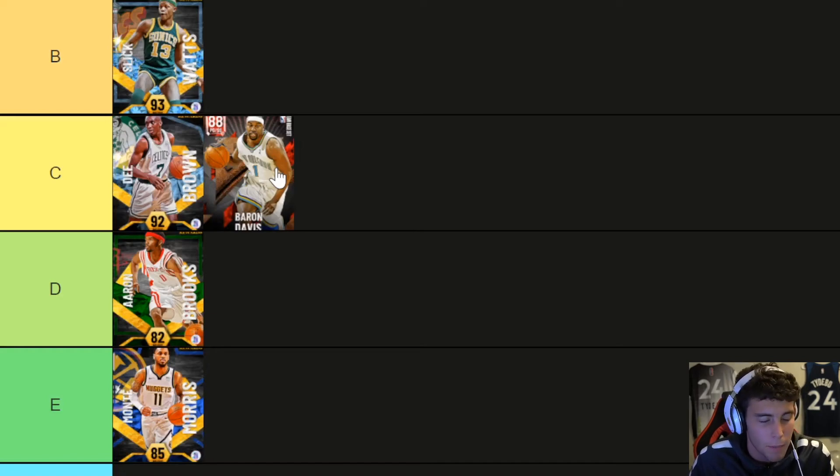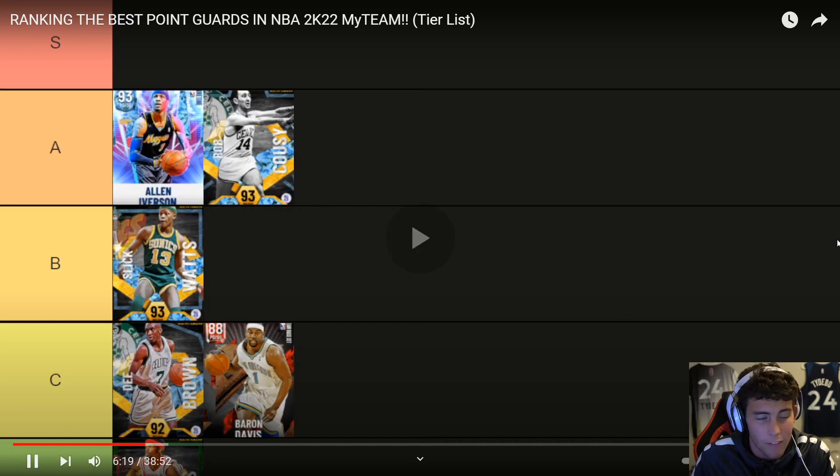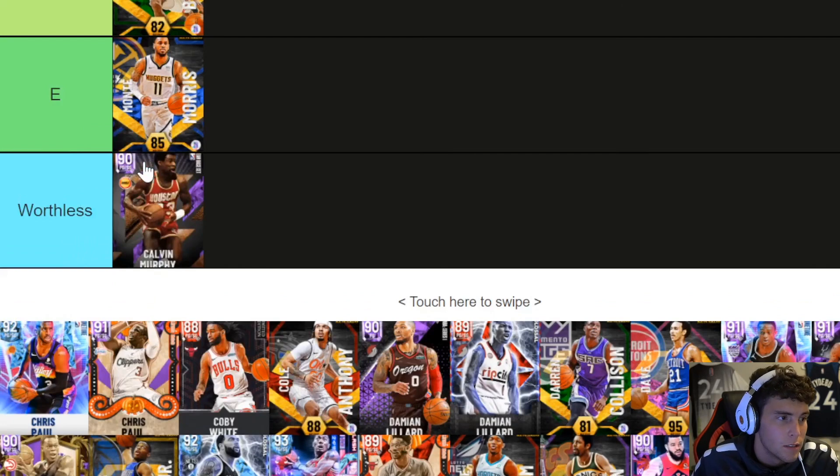Kuzma — he's good, his release is kind of slow but it's very greenable. That's the only downside to Kuzma: his release is kind of slow, everything else is good. He's got a long wingspan, so defensively he does things really well. I think I'm going to take Kuzma over CP3. Movement is really nice. In a vacuum, CP3 is better, but I'm going to put Kuzma in A tier. I was never the biggest CP3 guy — that's a preference matchup.